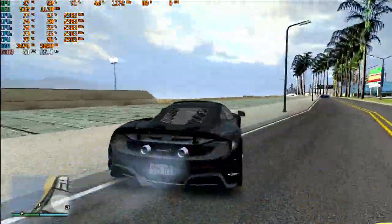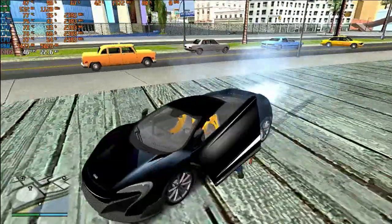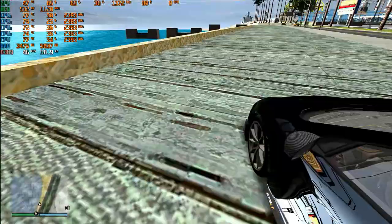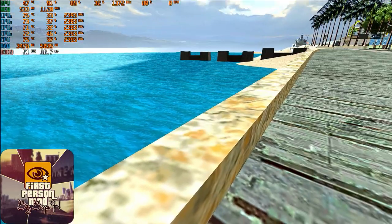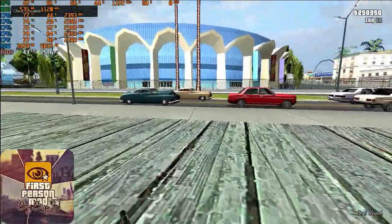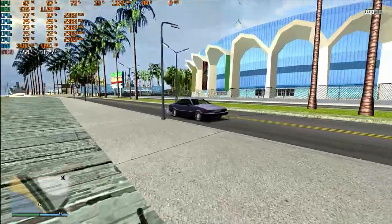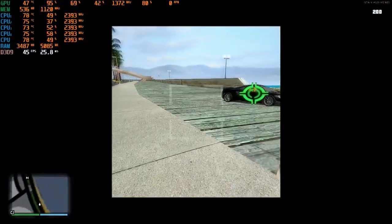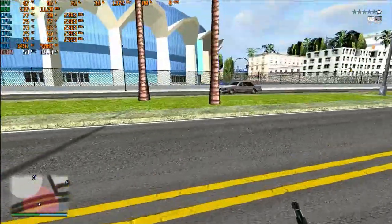Now if you want to enable the first-person mode, press V several times and you'll be able to change your view to the first-person view. I've added something special — the overdose effect. Look at the blasting effects — this is called the overdose effect.